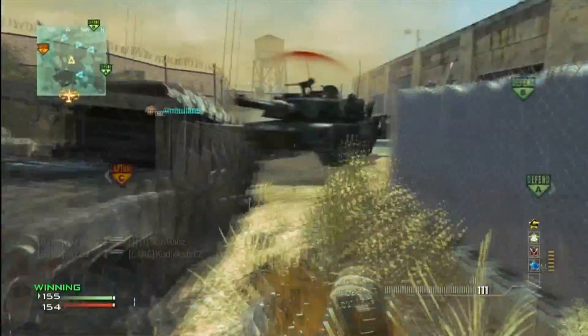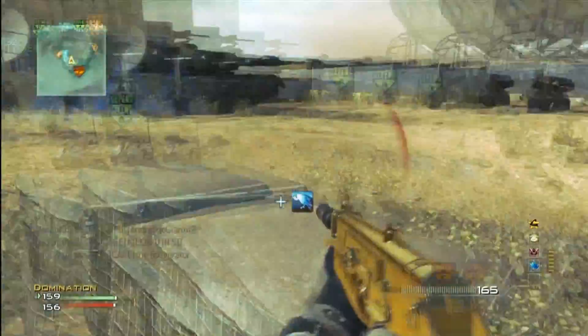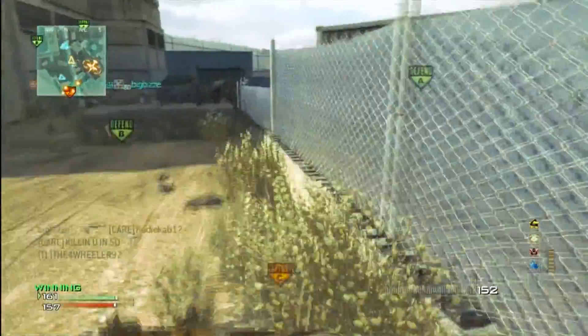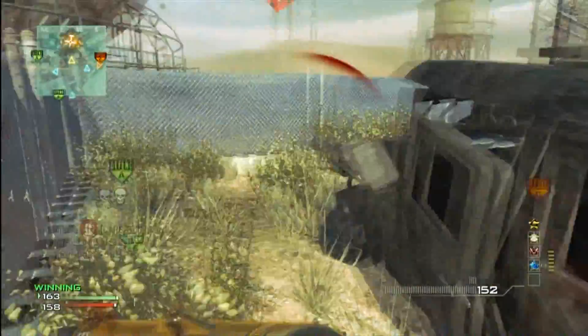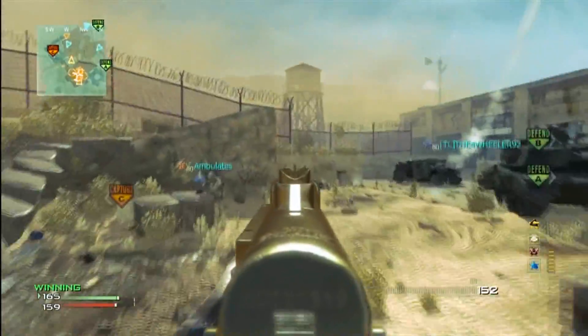My class setup is Sleight of Hand, Quick Draw, and Dead Silence. This is probably the most basic class — probably, in my opinion, maybe the best SMG class to set up specialist-wise. My unlocks are Scavenger first, then Assassin, then Sitrep Pro. Basically once you get to Sitrep Pro you can hear everything because you have Dead Silence already.